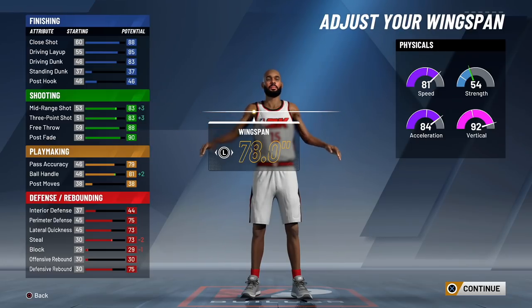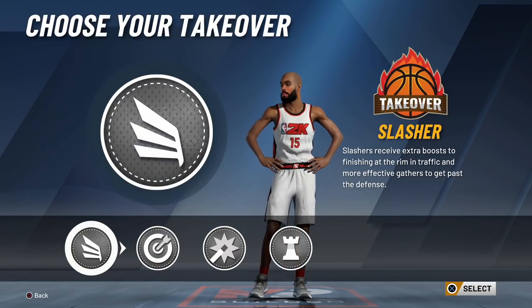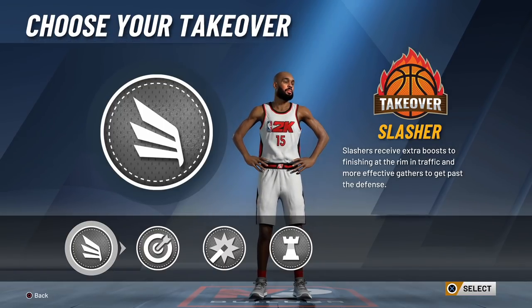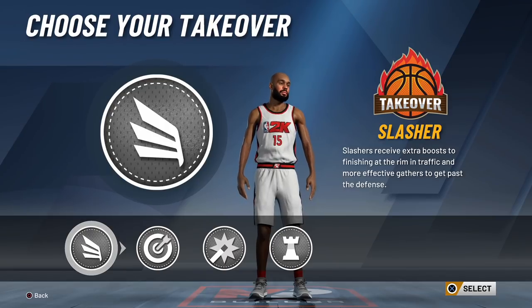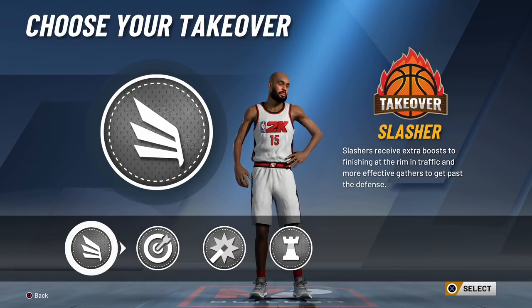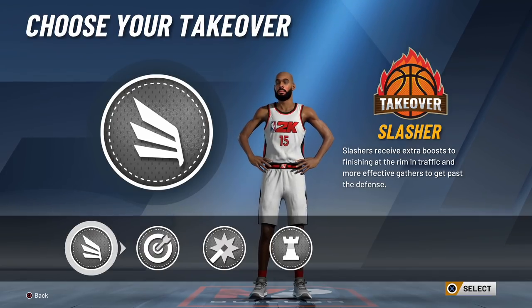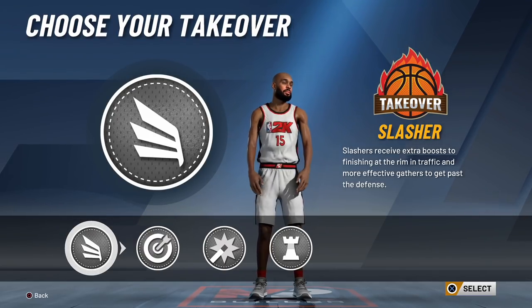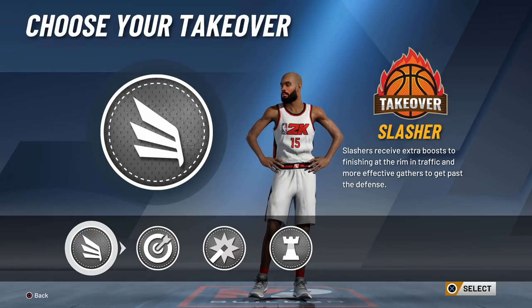As soon as you press X, this is where things get a little crazy. For my scoring machine I chose the slashing takeover. The slashing takeover boosts all athleticism - it makes him faster, jump higher, dribble better, shoot better. Whatever it is about the slashing takeover, it is literally the best takeover for a scorer in this game.